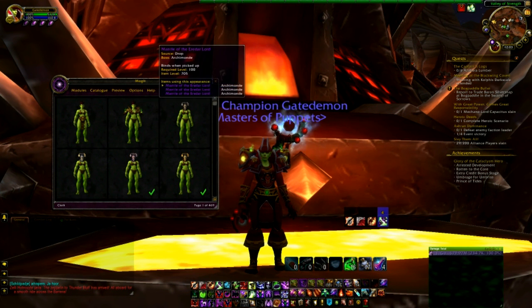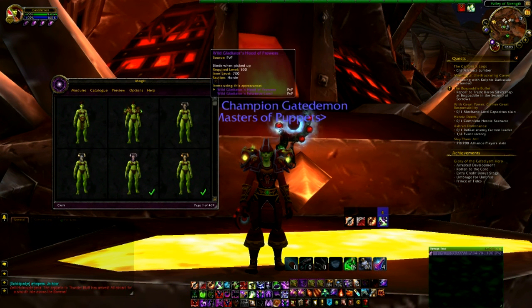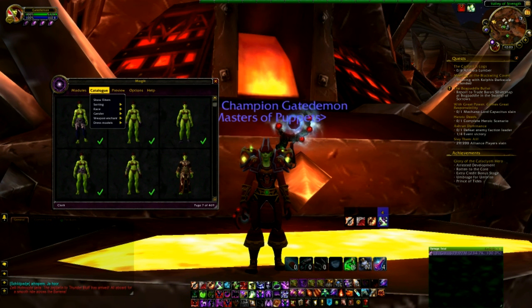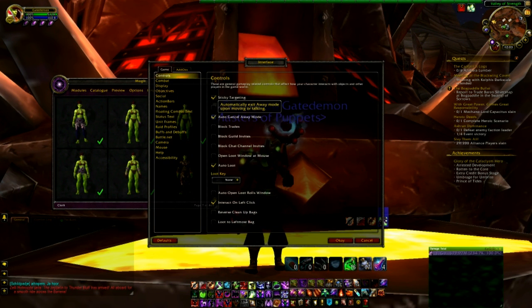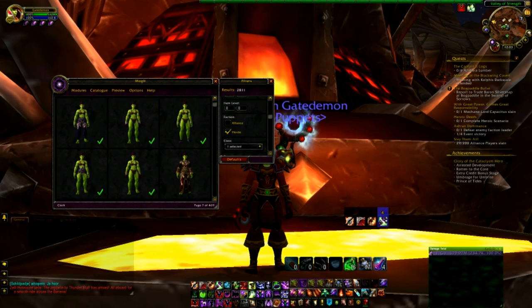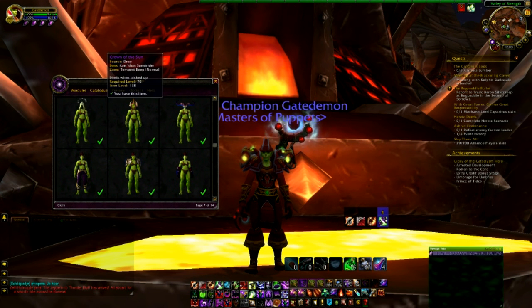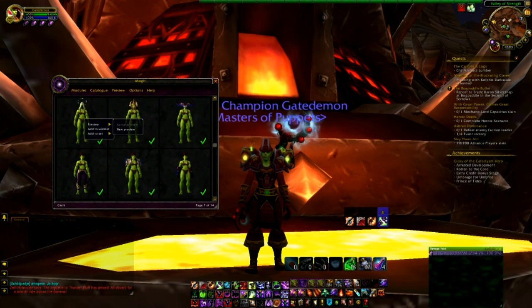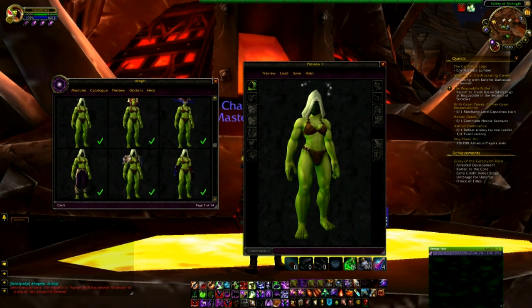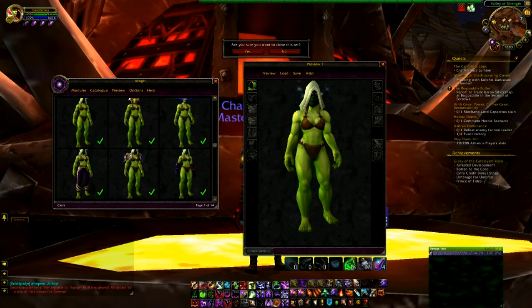It's actually really cool — every piece of gear that's in the game is in Mogit. You can check a lot of things. There's a filters option — 'show only items you own' — and then you can see everything that you have and actually preview how it looks. It's really cool.